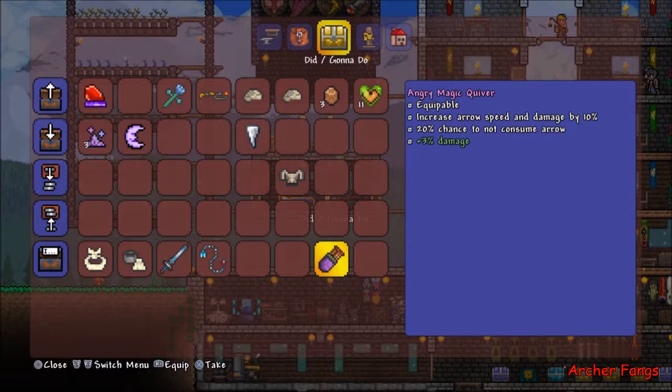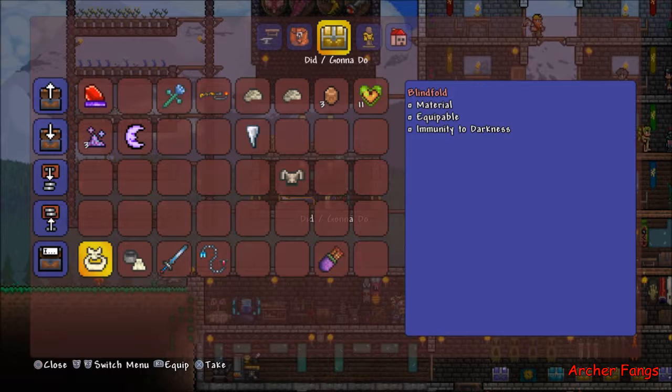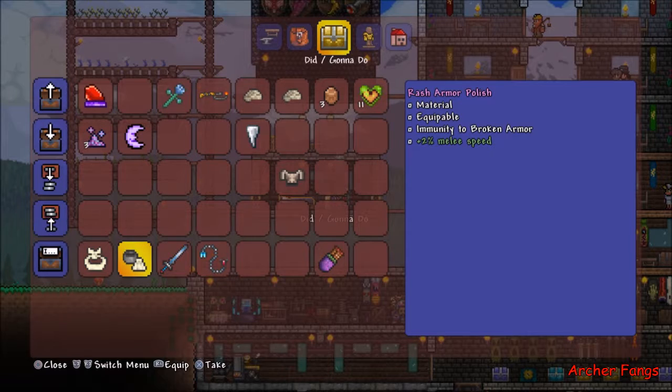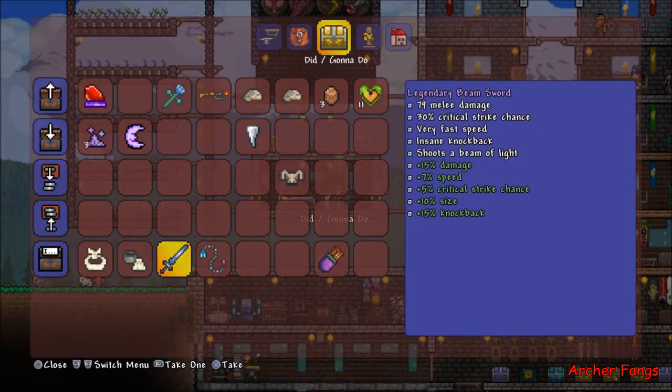I found a Magic Quiver — it gives a 20% chance to not consume arrows and increases arrow speed and damage by 10%. From a Dark Mummy I found a Blindfold, which is another component for the Ankh Charm — it gives immunity to the Darkness debuff. And I got Armor Polish from an Armored Skeleton; I actually got two. What it does is give immunity to Broken Armor.